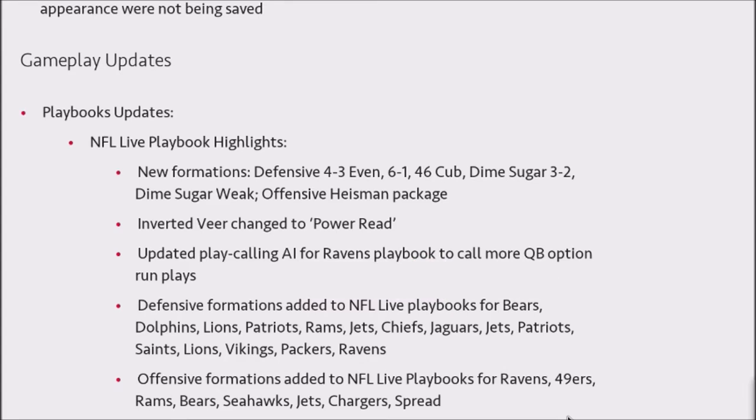I want to follow up on a recent formation I broke down for the game. It's a brand new NFL Live playbook formation — the defensive 4-3 Even 61. It's a very easy blitz setup, probably one of the fastest blitz setups in the game, and you can change your coverage on the back end. Other formations added include the 46 Cub, the Dime Sugar 32, Dime Sugar Week, and the offensive Heisman packages.